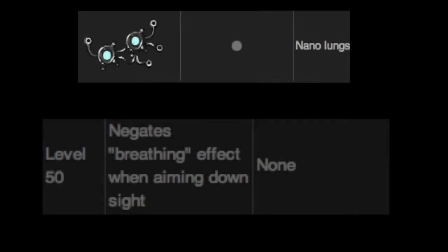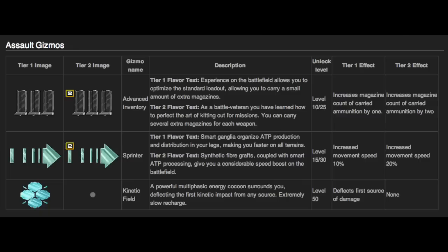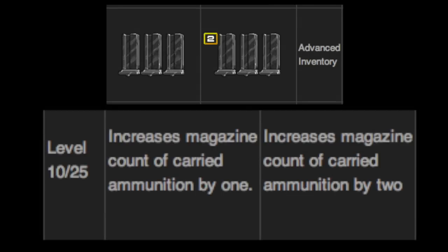Finally for Stealth, we have Nano Lungs. Whenever you're aiming and your gun tends to wiggle or move — what they call the breathing effect — that is completely gone with this gizmo. Next, we move on to Assault gizmos, three gizmos in addition to the general gizmos. First, we have Advanced Inventory at level one and level two. Level one increases your magazine count, and level two lets you carry even more ammunition than level one.